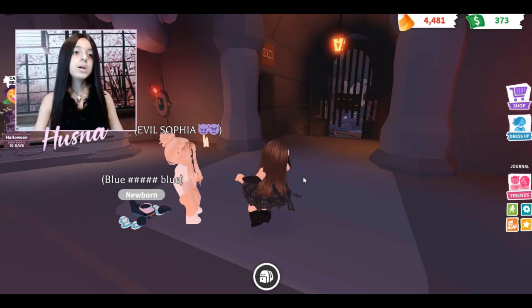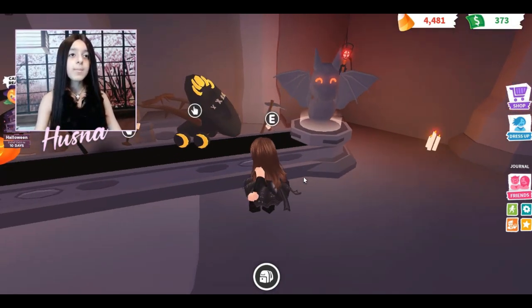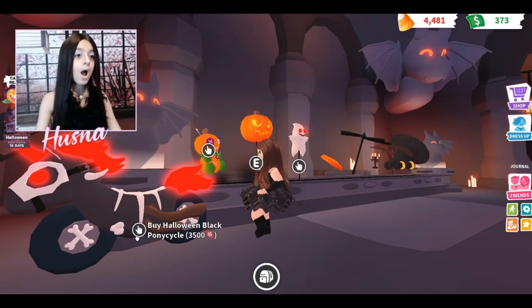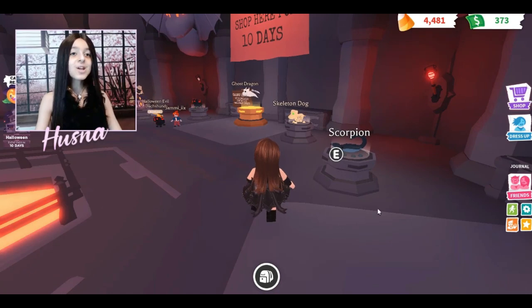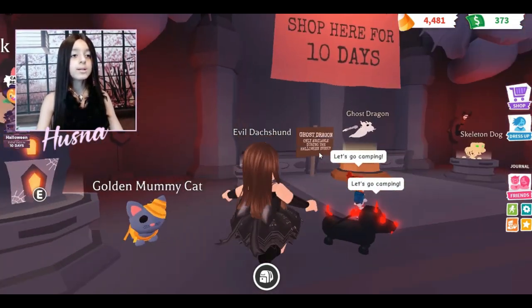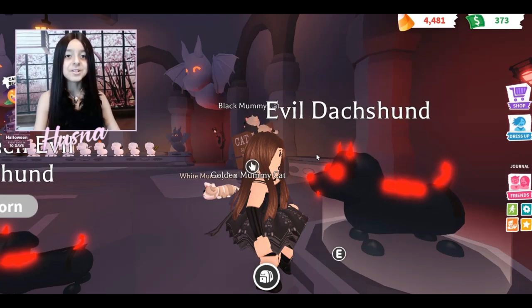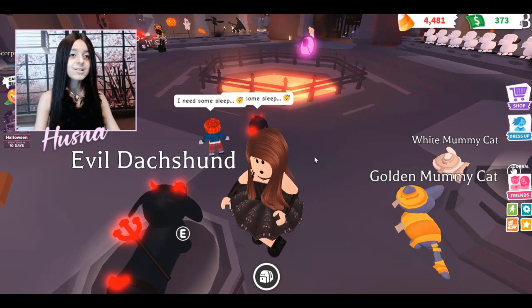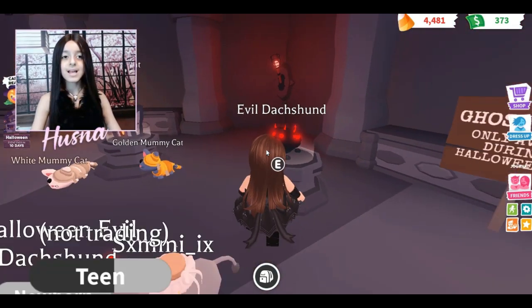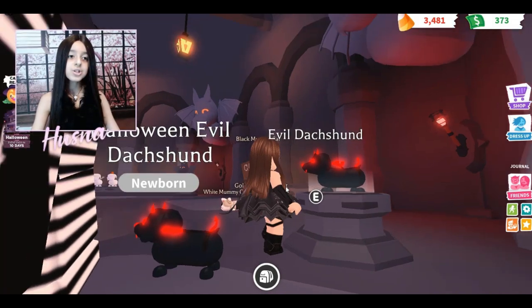In the shop I can see evil Sophia has the blue scorpion! There's a motorcycle — how much is that? Let's start with the pets first. I already have the black and white mummy cats, but look at this — the evil dachshund! It looks like a little devil. That is so adorable. Let me get a close look — very nice. Let's go ahead and buy it for a thousand candy!